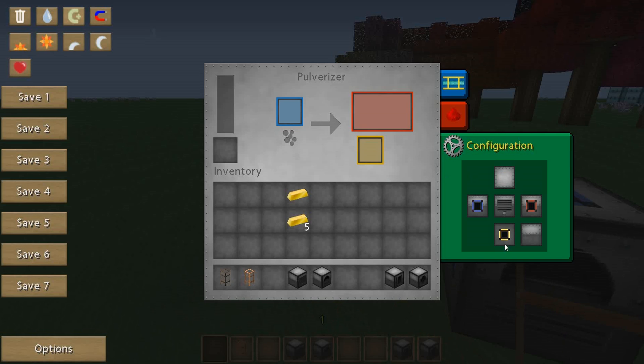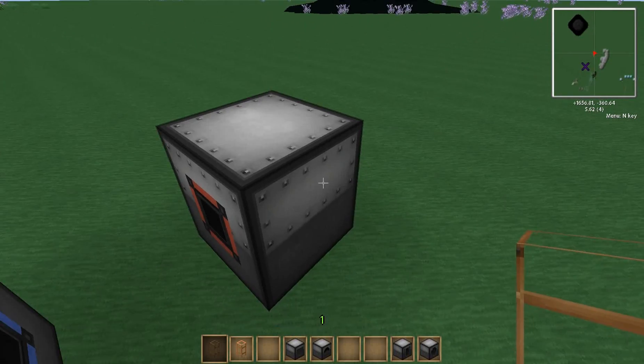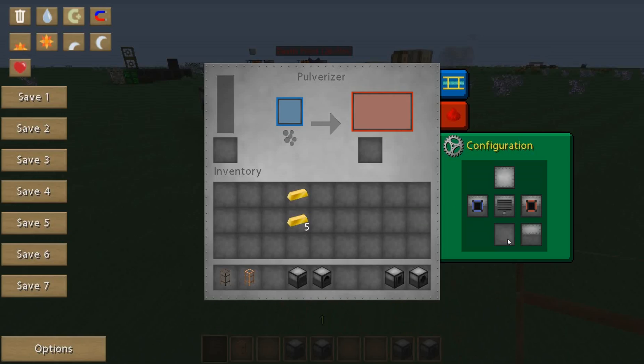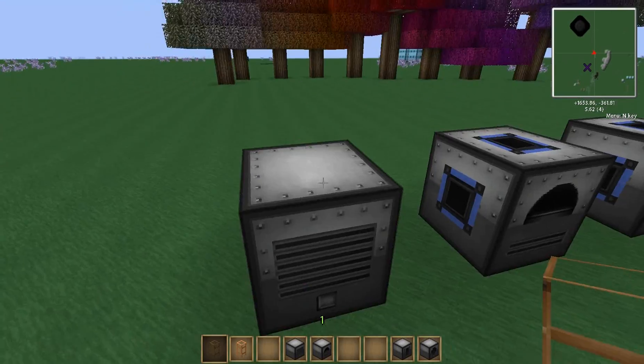I like to make them all blank unless I'm using them. And if they are blank, they can accept power. It doesn't matter if it's blue, yellow, or anything like that — I just don't like to mess with the configuration, so I like to keep it blank and power it from one of the blank sides.